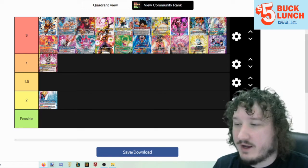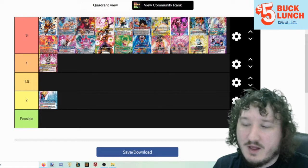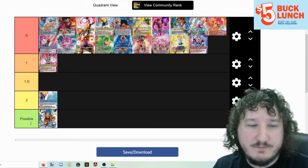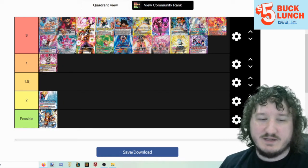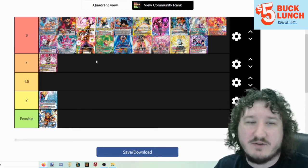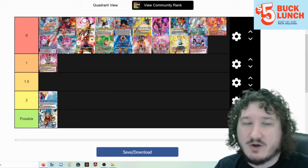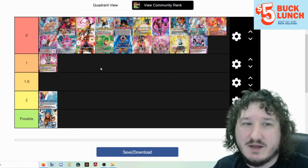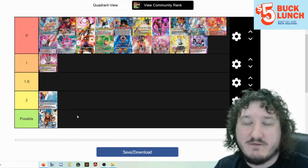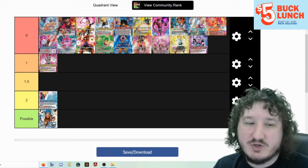The set 1 Goku remake — I call them Remake-ku, we'll see what it ends up being called — is going in the possible tier. It's basically a question of whether mono blue is good enough. I'm not sure it can overtake the other tier 1 decks, and I don't think it has a great matchup against some of them with their auto win conditions like Shenron's ult. Goku plays a grindy, outvalue game, which may or may not be good in this format, so leaving it as possible.